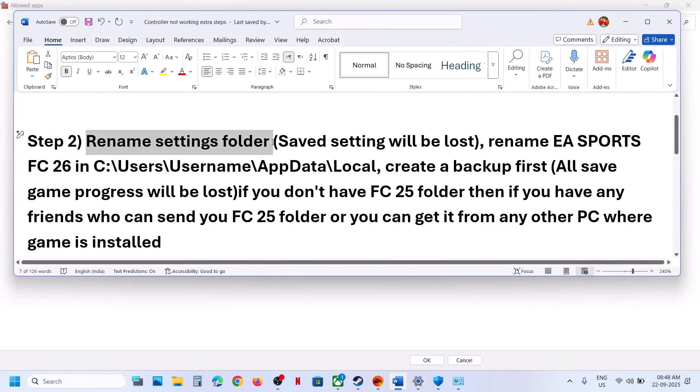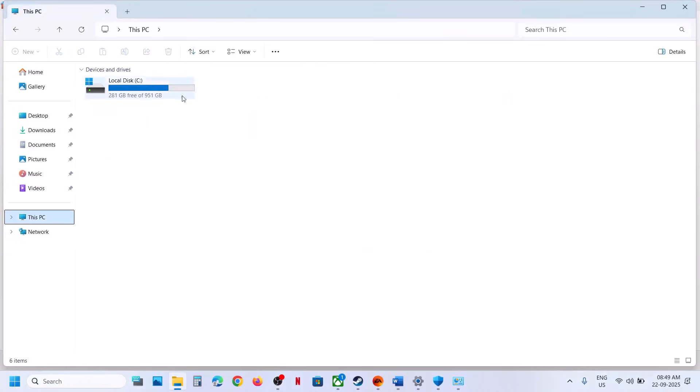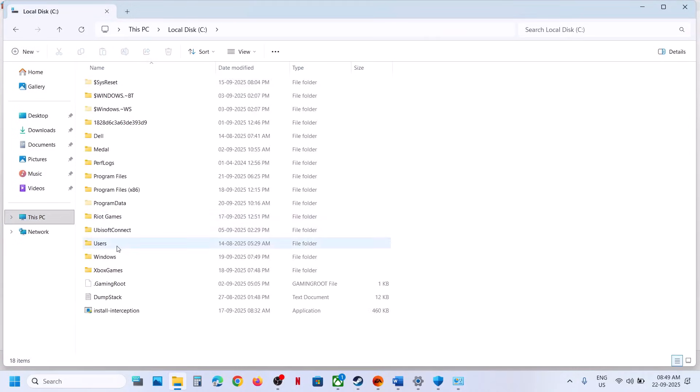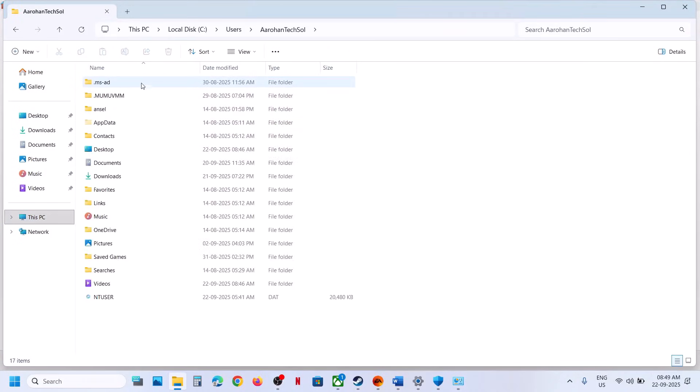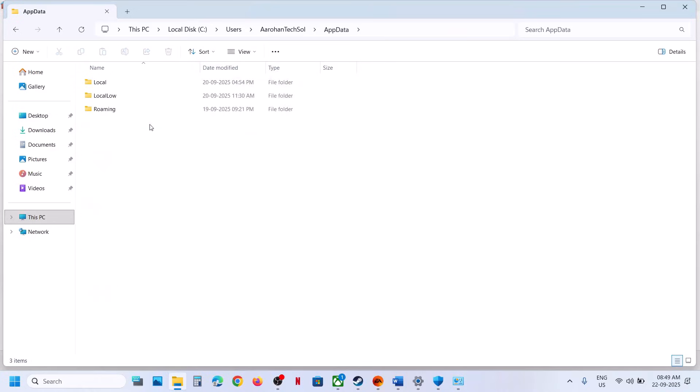If it's still not working, rename the settings folder. Note that when you rename the settings folder, all saved settings will be lost, so create a backup first. Open File Explorer, go to This PC, open C drive, the Users folder, your username folder, and then the AppData folder. If you don't see AppData, click on View, select Show, and put a check on Hidden Items. Then open the AppData folder.